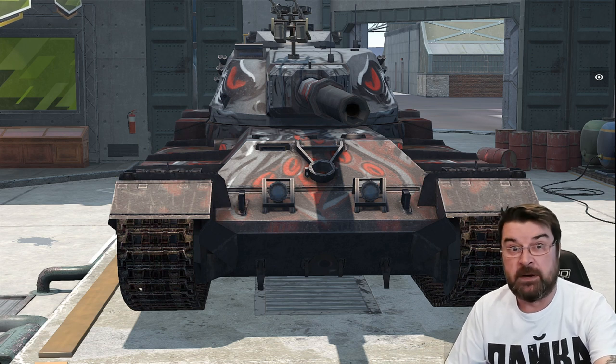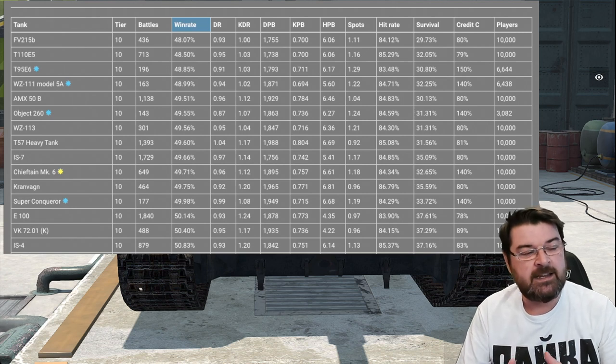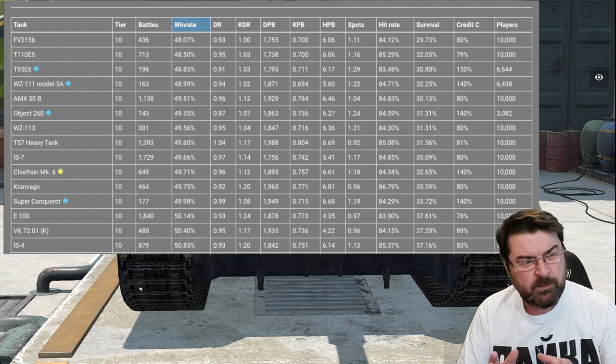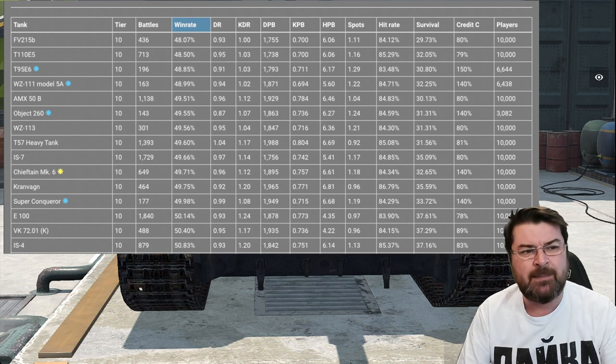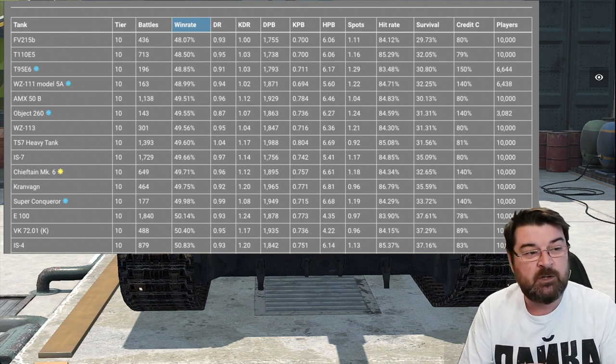Blitz Stars has all the details. As you can see, the 215b has a 48.07 win rate - that's pretty shabby for a tank of this caliber, because this is a nice tank. One of the problems it has is twofold: firstly its survival rate at only 29.73 percent, and then its damage per battle which is 1755.